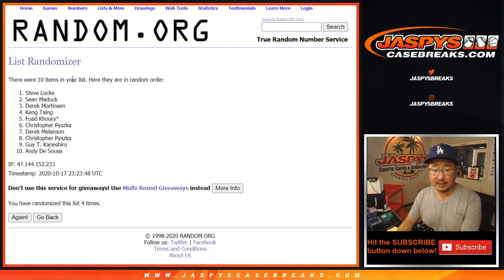After four times, we've got Steve Locke down to Andy. One and a three, four times for the numbers — one, two, three, and four. After four times, we've got nine down to three.